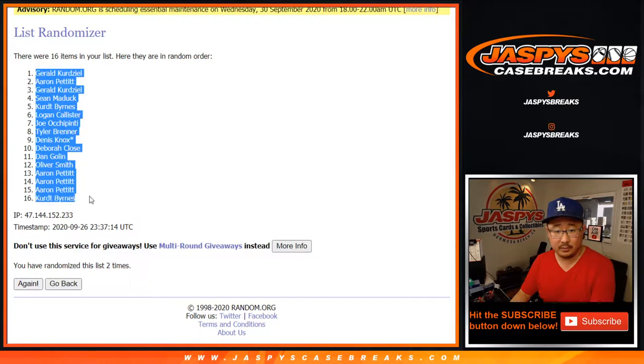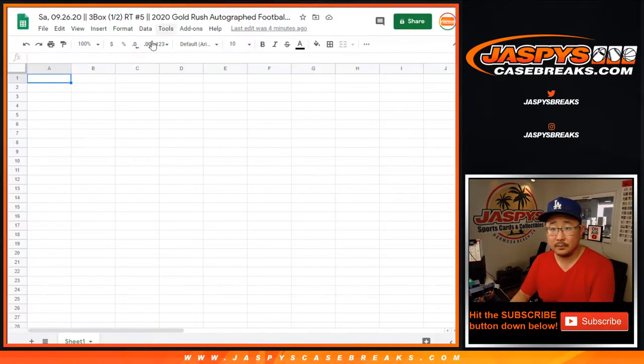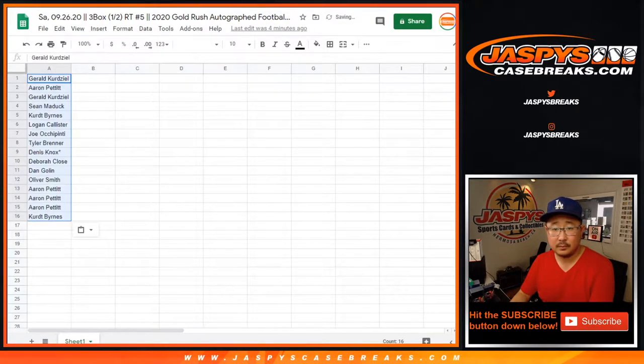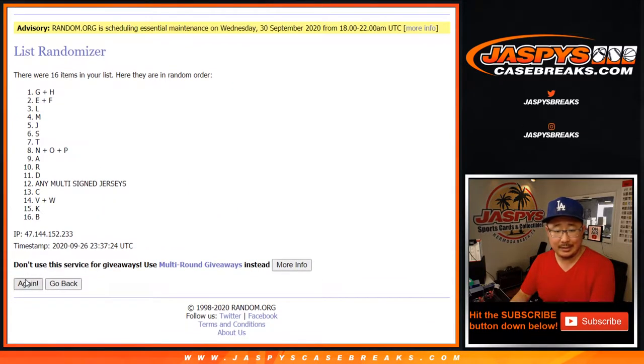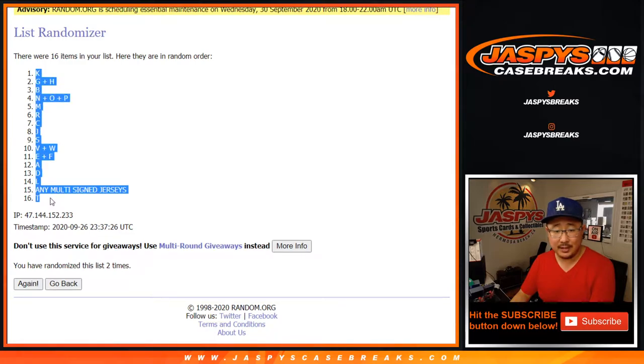Gerald down to Kurt. Two times for the letters — K down to T.